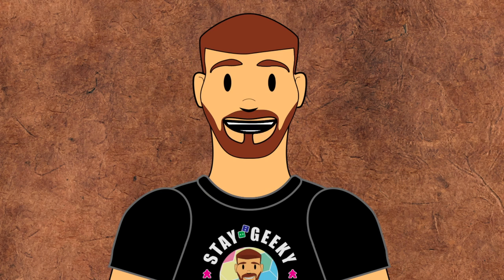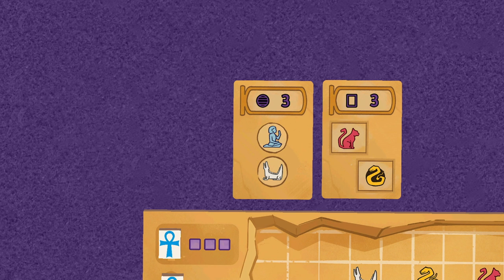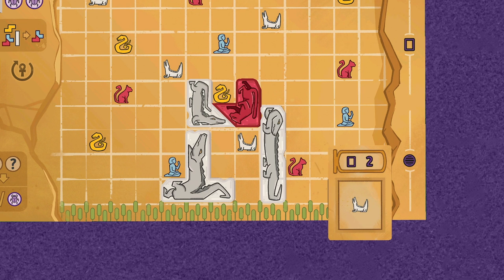During the scoring phase, all players complete any of their story cards or achievements that they can in any order. Story cards come in three types: token stories, chamber stories, and river stories. To complete a token story, there must be the exact number and type of story tokens in the player's supply. Return them to complete the card. Remember, scarab tokens can be used as a wild for any story tokens.